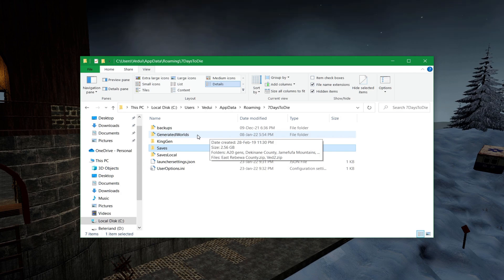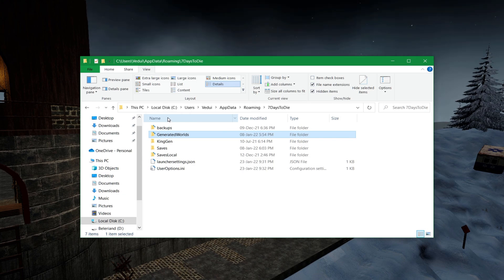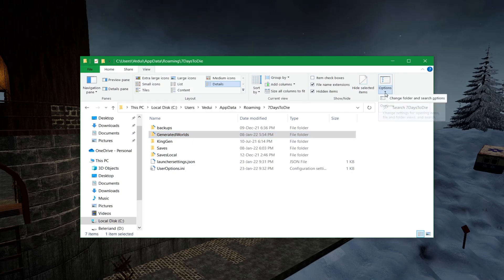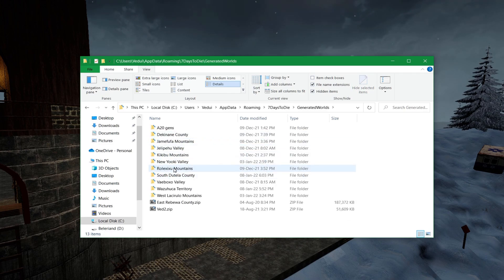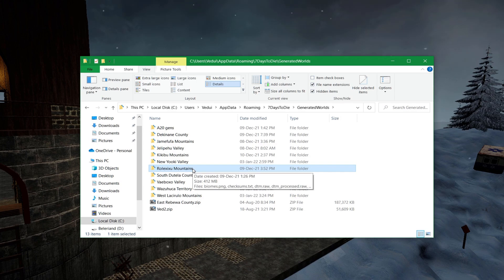The next step is to copy the generated worlds folder from your PC to the server. It has to go into the generated worlds folder on the server, and if there is no such folder, it means you've not generated any map there before — which is fine, just create the folder itself. On PC, it's generally under This PC, local disk, users, app data, roaming, seven days to die. Some people can't find app data because it's a hidden folder — you might have to go to View and then show hidden files, folders, and drives. We go into generated worlds, and the one we're looking at is Rolex Xixxu Mountains, because that's the generated world I'll be moving from my single player over to my server. Make sure this needs to go into the same folder structure on the server — just copy that over. This can be quite large, normally a few hundred megabytes.